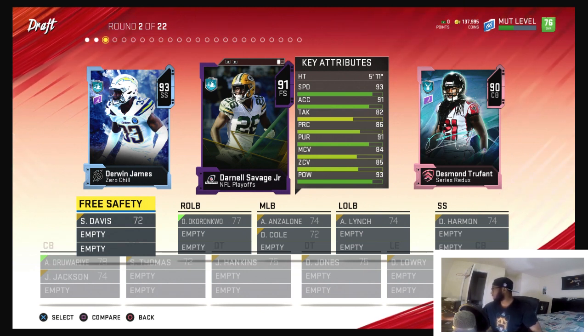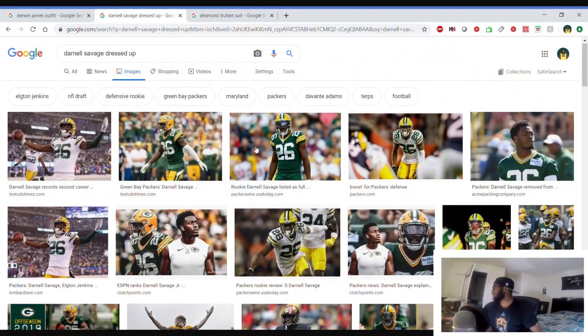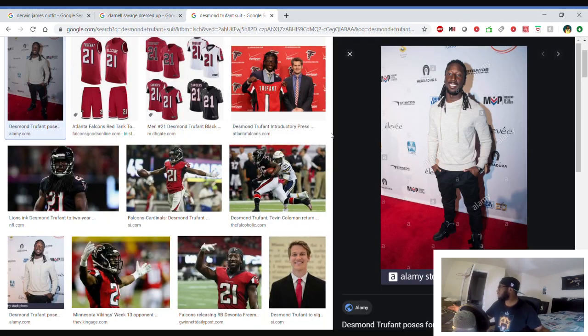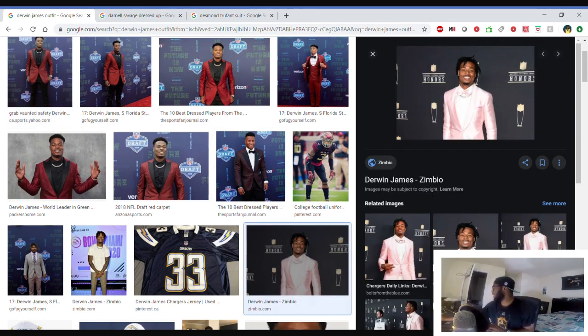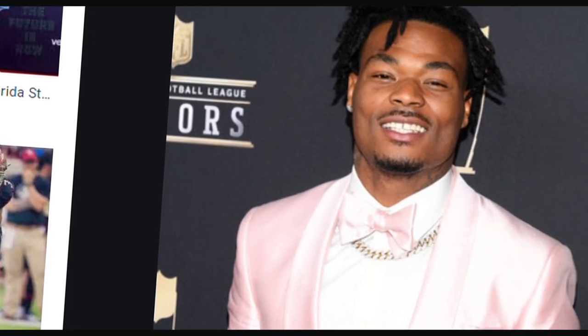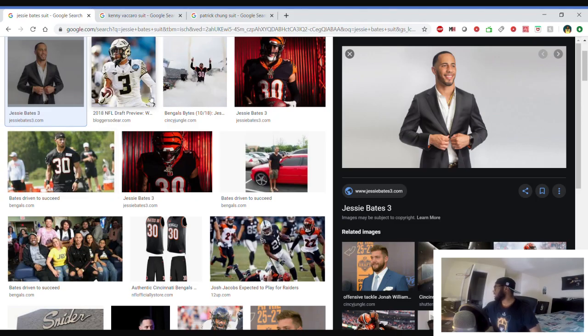Round two is a little tough — I can't find anything on Darnell Savage. I typed in suit, outfit, dressed up. Tutu though has a pretty chill outfit, I like that he doesn't take himself too seriously. But look at Derwin — he has multiple looks, the man knows how to dress. We're going with the strong safety.